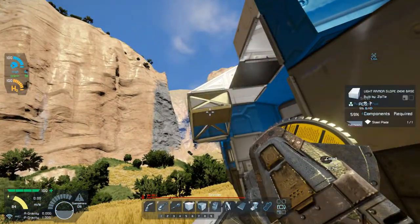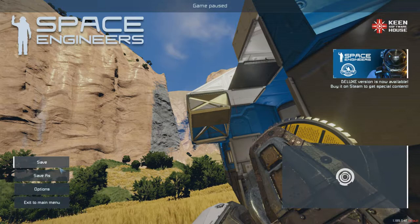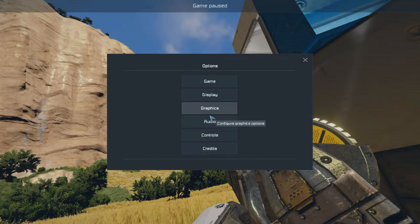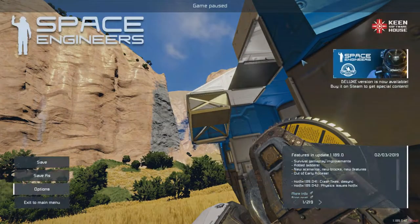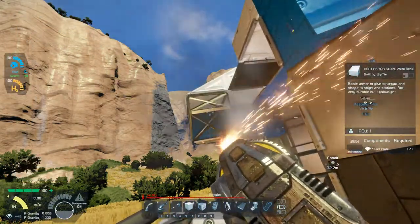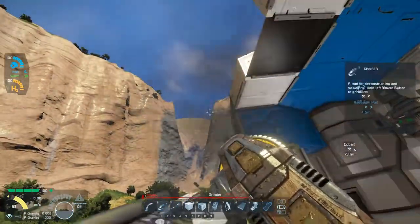What is that god awful noise? I have no idea what that noise is — there are a couple of new sounds to the game I'm not used to. That's just insanely loud. Let me go to Options, Audio, and turn it down. There we go, that's a little bit more palatable.